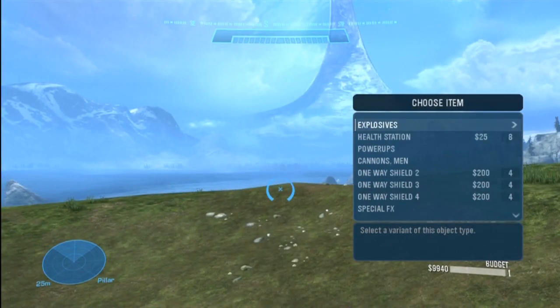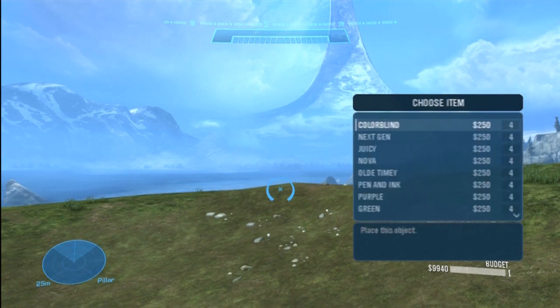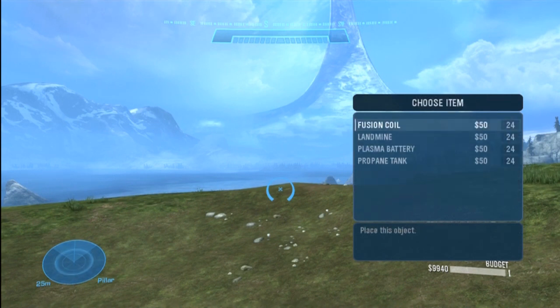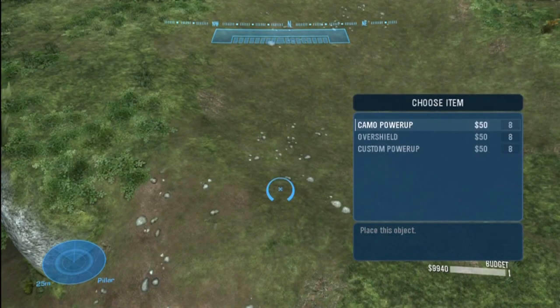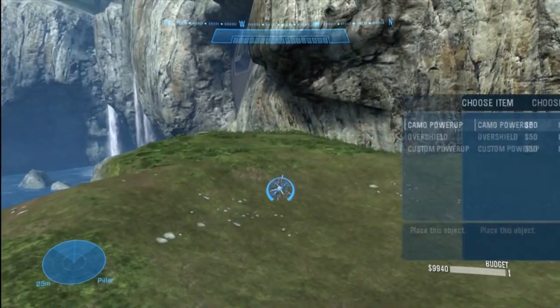Next we have Gadgets — these are different things like explosives, which are landmines and similar items for different game types; health packs; and power-ups, which are the old power-ups from Halo 3: invisibility, overshield, and custom power-up.